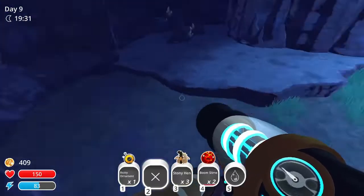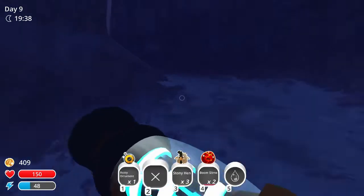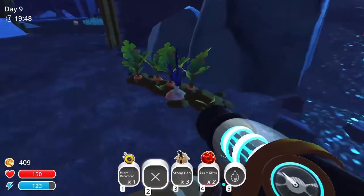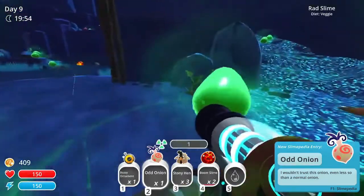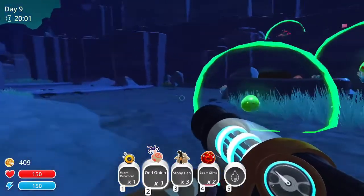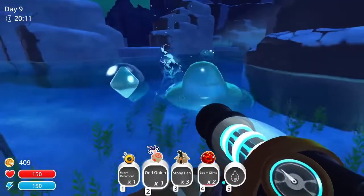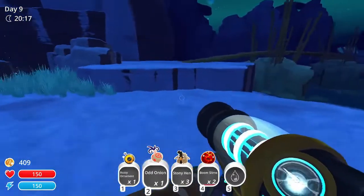Whoa okay, this is a massive map - I did not think this was this big. We got two more to unlock I guess, and there's an island I haven't been to. What's down here? Whoa, what is this? Oh an odd onion. Oh radiation slimes - whoa! So cool! Oh look, it's a hot spring! Water slimes! There's so many new slimes I have to find.